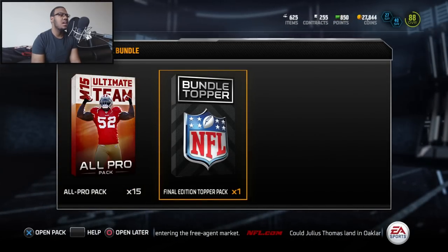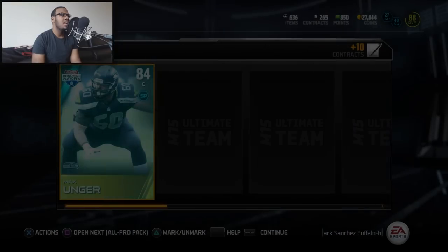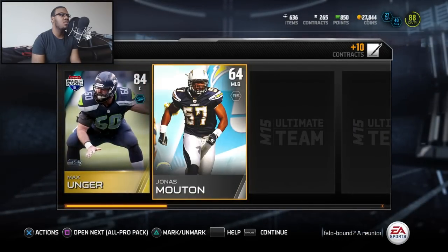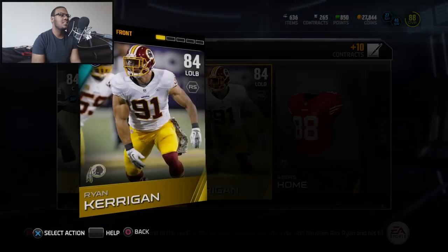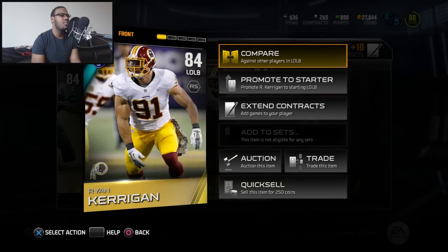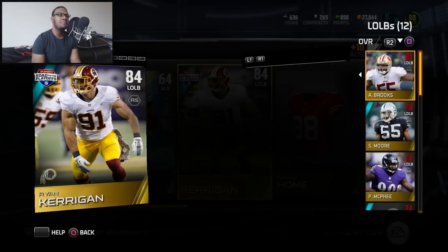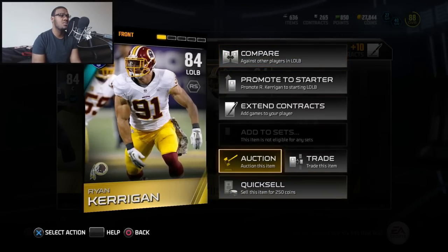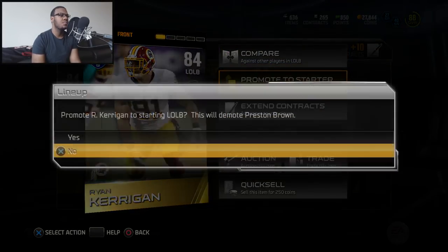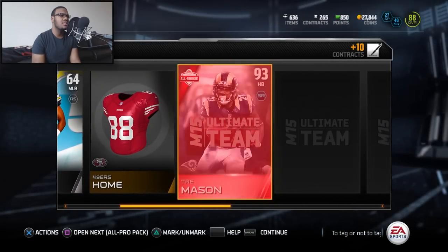There's a final edition topper — I guess I'll do that later. So let's knock out these 15 starting off with the Max Unger. I need some new defensive players like this left outside linebacker from the Redskins, Kerrigan. Is he deadlier than our existing? He already made his spot into the team, so let's go ahead and promote him to starter. That was a good investment because I do need tons of new players.